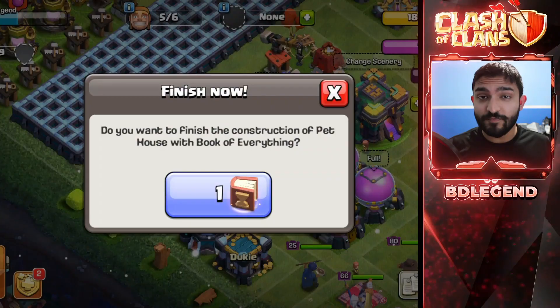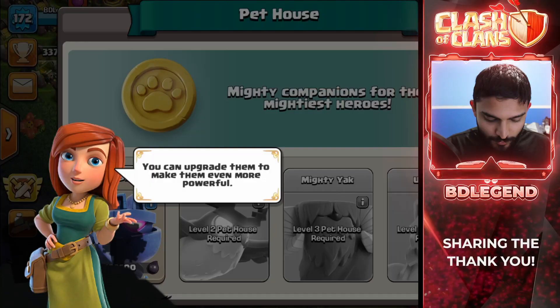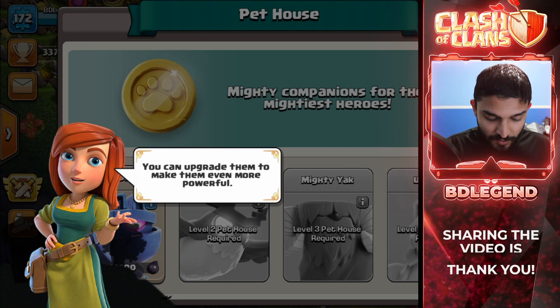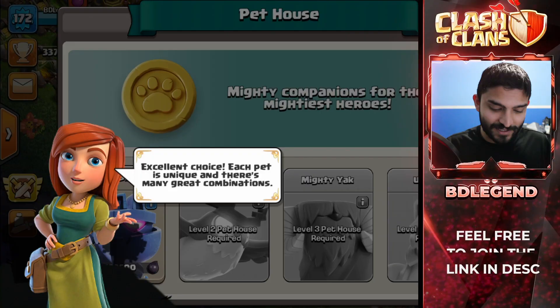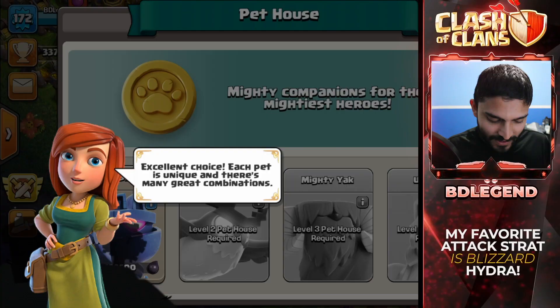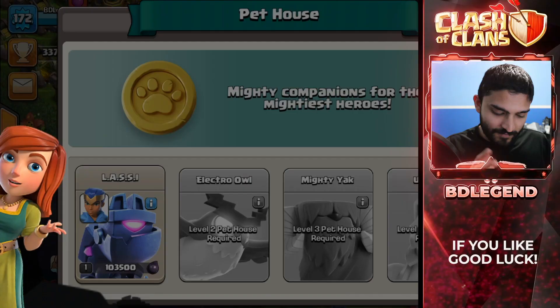She's going to give me a tour of the Pet House — I'm going to hit the tour button. Pets are powerful companions that fight alongside your heroes in battle. You can even upgrade them to make them even more powerful. I know there's a really tough pet grind too, so I'm not sure if I'm really up for that yet. Let's pair up the first one, Lassie, with one of your heroes. The Lassie should be going with the Royal Champion, because that is the best way to use the Lassie. I've been waiting to use this functionality for a very long time. Each pet is unique and there's many great combinations — though honestly there's really only one great combination. If they had a new pet, there might be a lot more combinations. Feel free to experiment to see what works best.